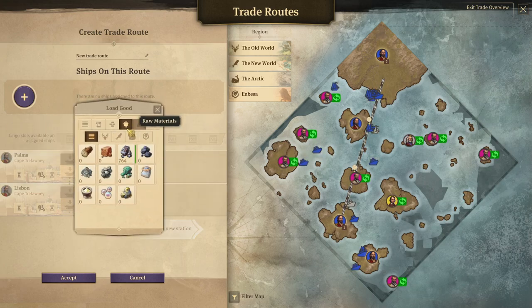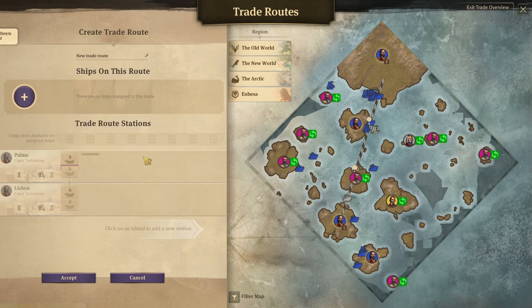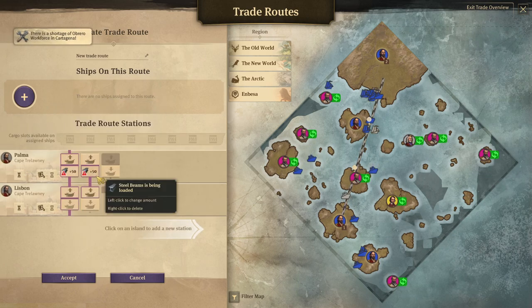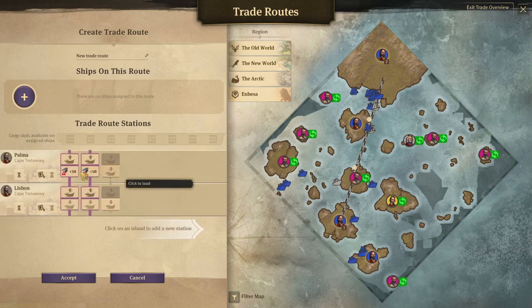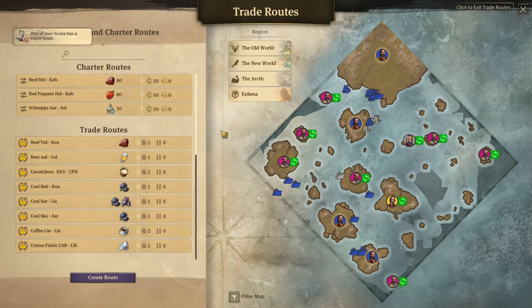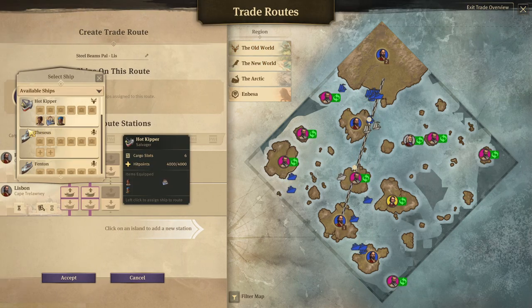Palma, you pick up steel beams. I think that's it, and that's it for now anyway. We should probably put the Fenton on there as well.